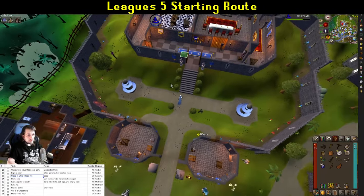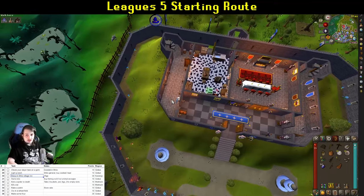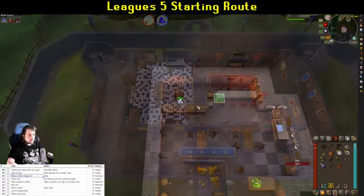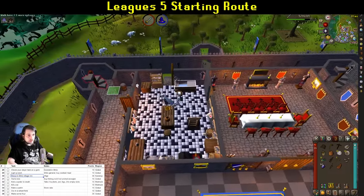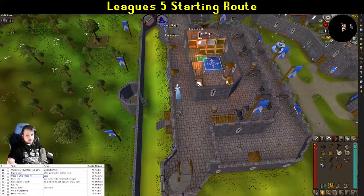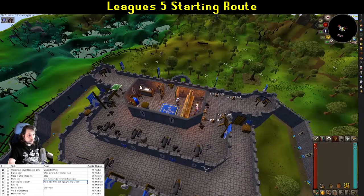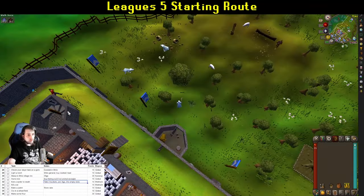Kick a spider to death is the next task. You can also kill a rat at any point — there are loads around the back of the castle. Head down to kill one of the spiders. You also want to make a quick pit stop at the bank, because for the next section you'll want two buckets, a pot, and 6 GP for a rake. Bank everything else. Kill a rat if you haven't already.